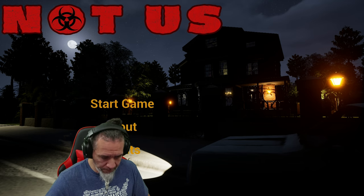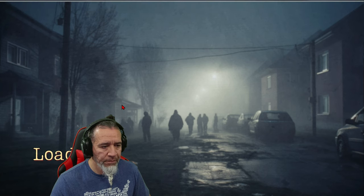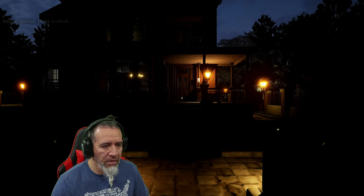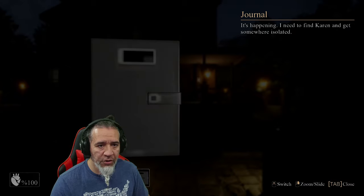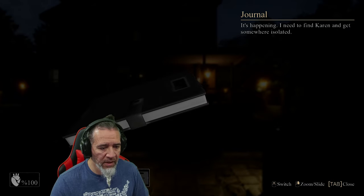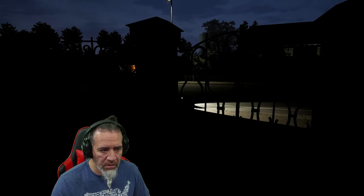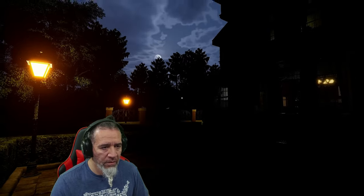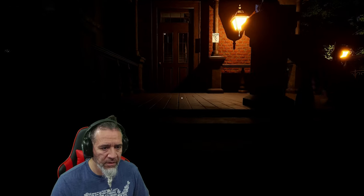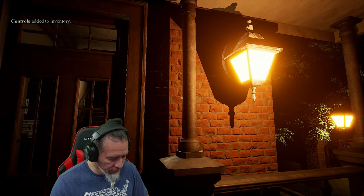All right, let's figure out what this game is about. Start game. Is it about zombies? Journal updated — Tab to check. Okay, tab journal: 'It's happening, I need to find Karen and get somewhere isolated.' That's my journal. Am I in a car? I left my car on. I'm at Karen's house of all people.